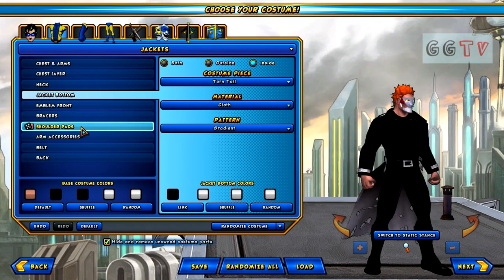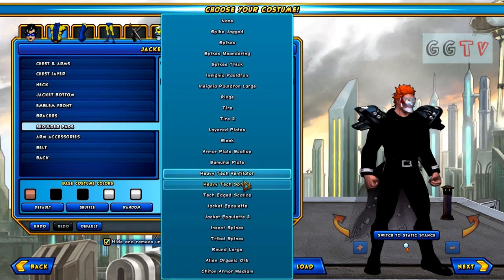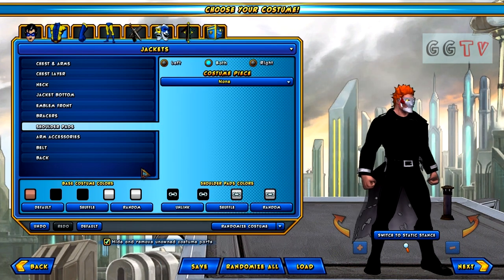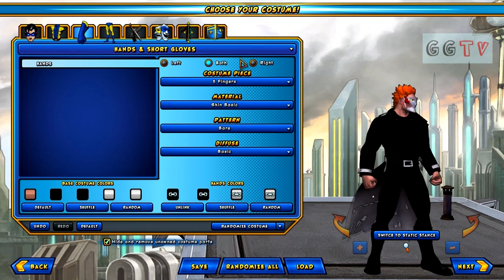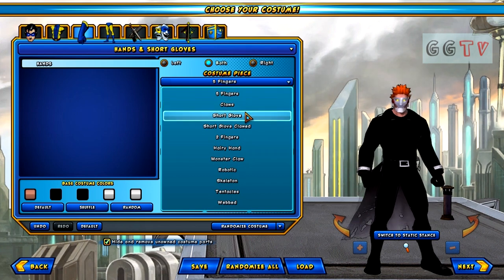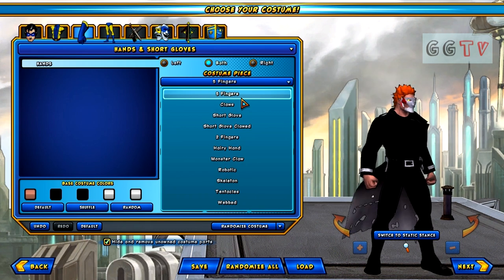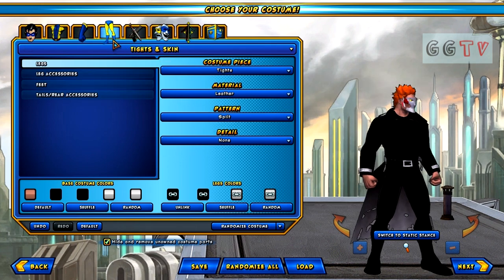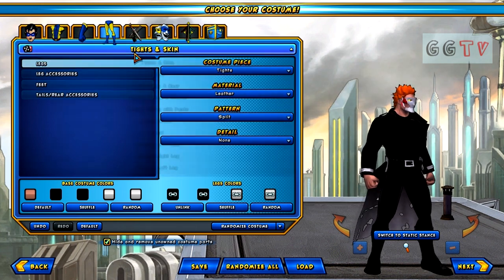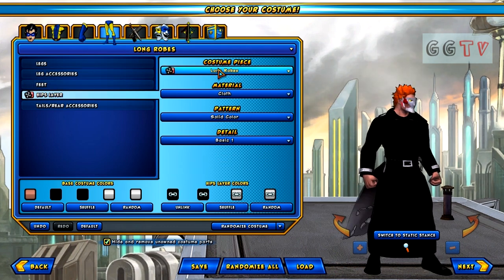I don't want braces and I don't want shoulder pads, but I'll show you — there are quite a lot of shoulder pads available, but we're not gonna pick any. We'll skip ahead to hands — you can also pick gloves, claws, and skeleton hands, but we're just gonna keep it looking human. For the legs, because I said we're gonna make robes, we'll go with long robes and change them so that they're a lot longer.